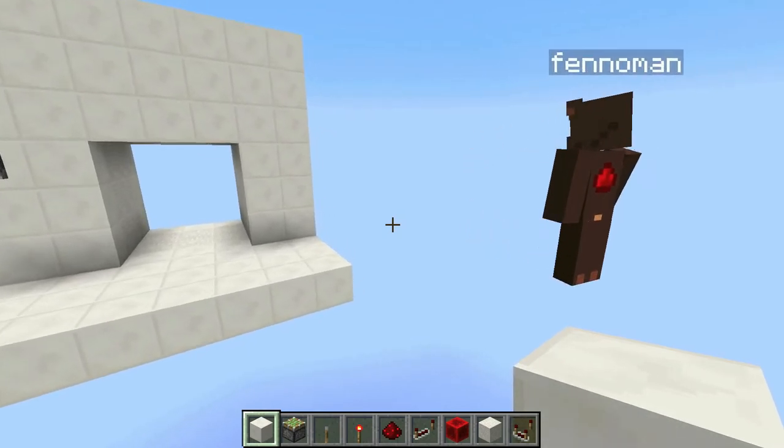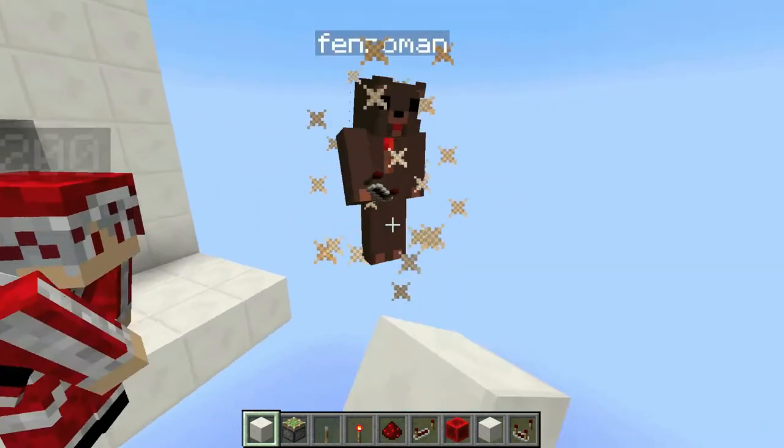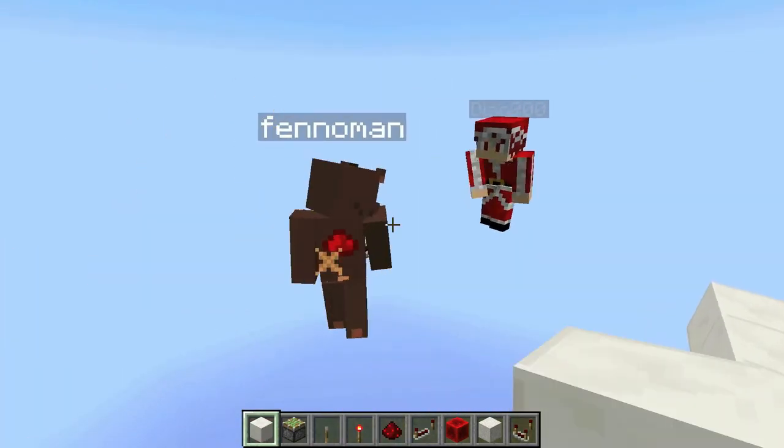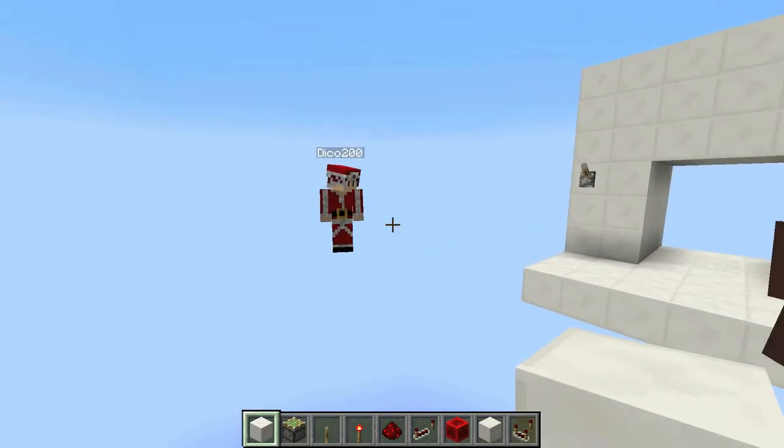Hey guys, Venno here, and today I'm joined by these guys — that is Zombachu and Diko. With the Santa's kid. Still the Santa's kid.